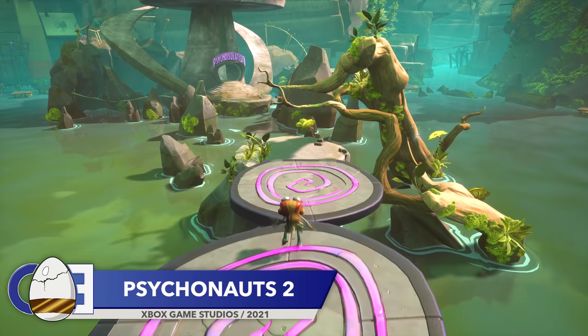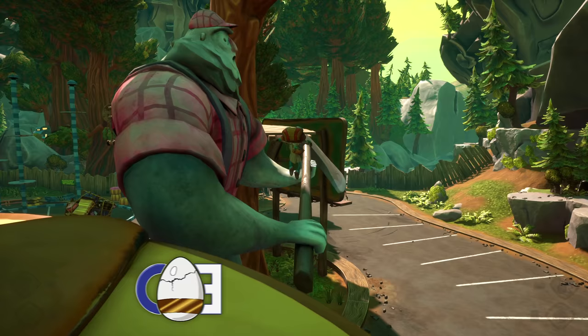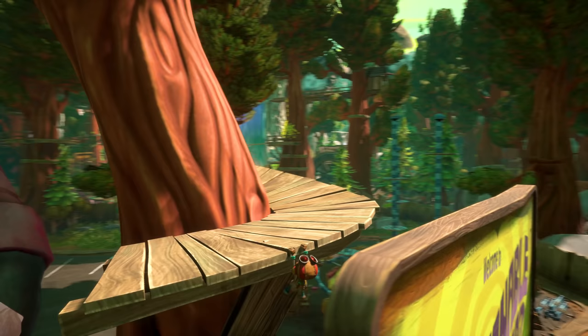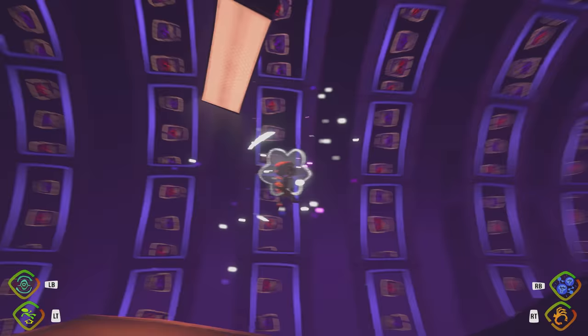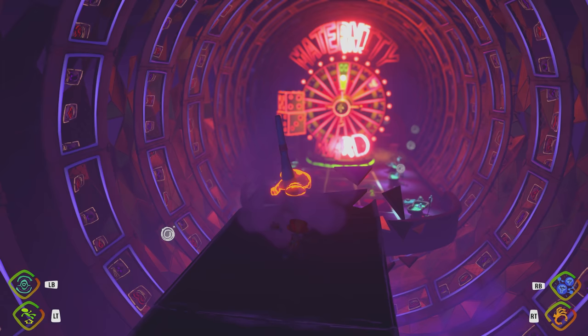A game that I haven't covered yet in either this series or the Hidden Detail series is the brilliant Psychonauts 2. I'm still making my way through the game, so expect to see more of it in future videos. But for today's video, I have one of the strangest easter eggs I've ever seen. After completing Hollister's Hot Streak, head back to that level and do this.